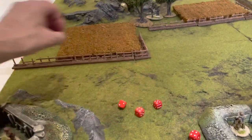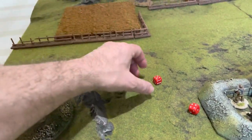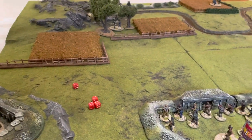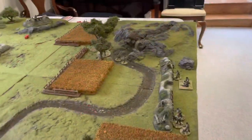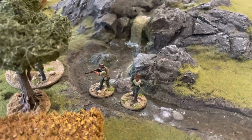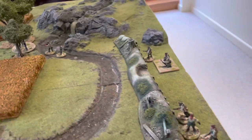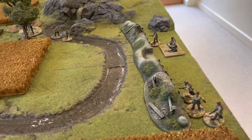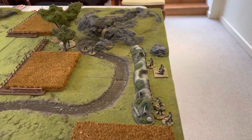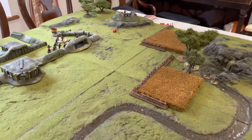For the Nationalists' first turn, we have a Chain of Command dice, two senior leaders, and a section activation. For the Nationalists, we've deployed our senior leader back in the stream bed, in a concealed position so he can bring reinforcements on. With the section deployment, we've deployed one of our light mortar teams, who will open fire against the Republicans they can see in defense.